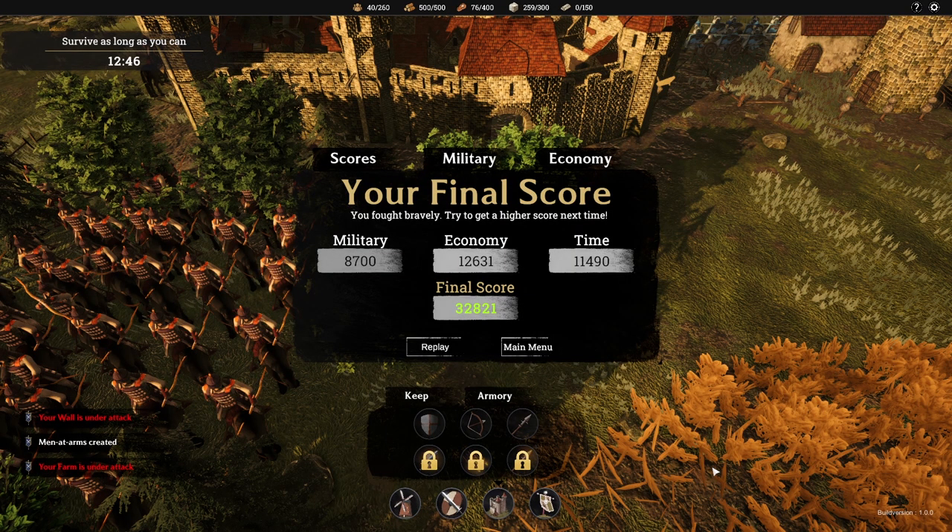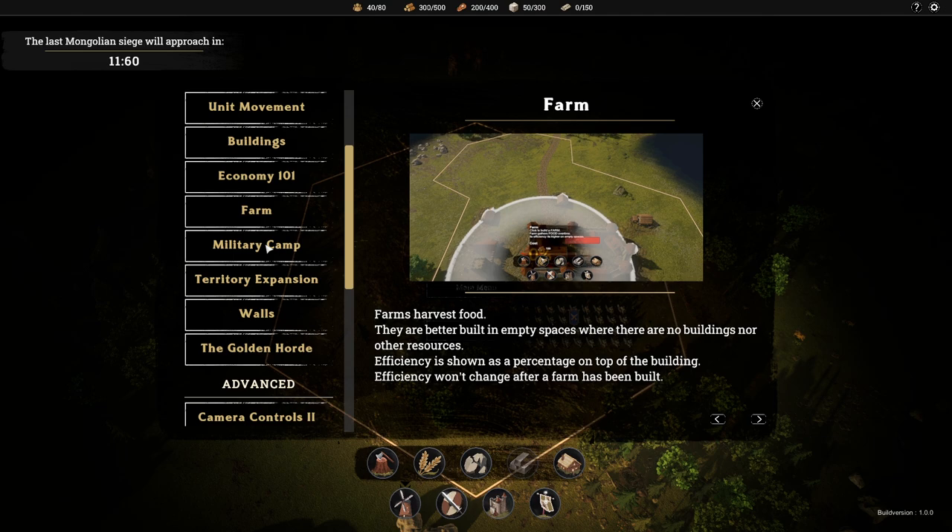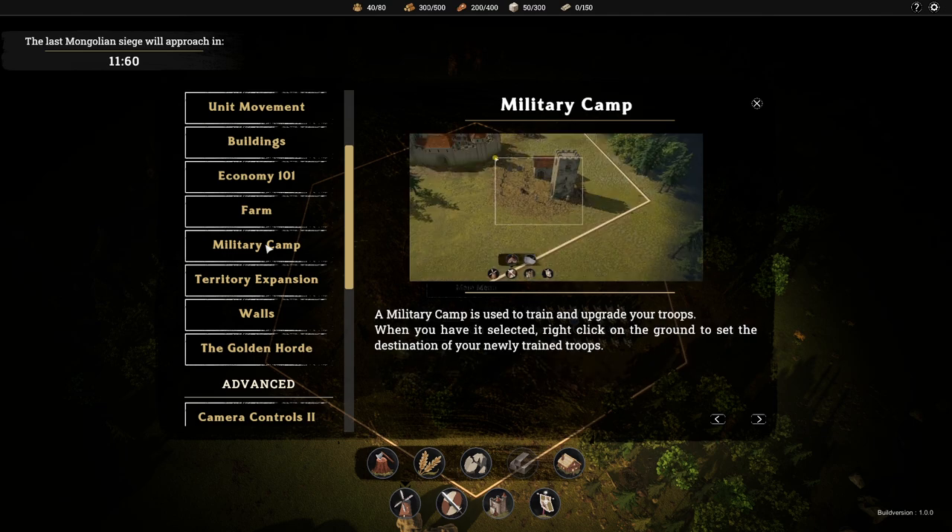On both modes you get scored based on how many Mongols you killed, how much resources you gathered, and on Endless mode on how long you survived. But of course the goal isn't the score — it's to survive. It comes with a tutorial and a wiki tool which gives you the rundown of all the controls, the types of resources you can gather, the units you can recruit, and more. So if you get the game, definitely check out the tutorial first.